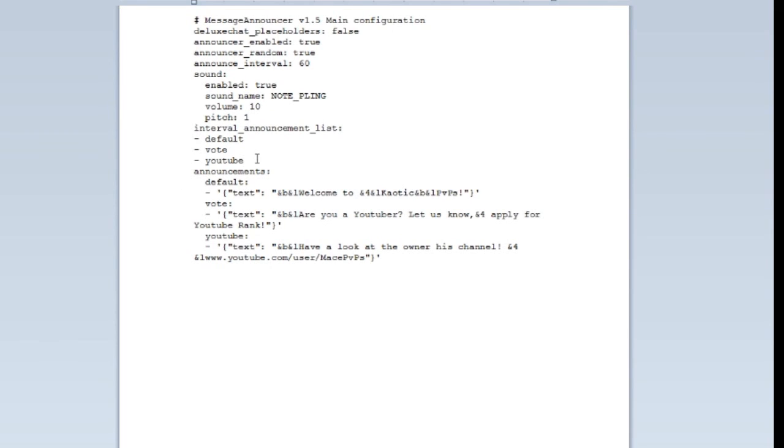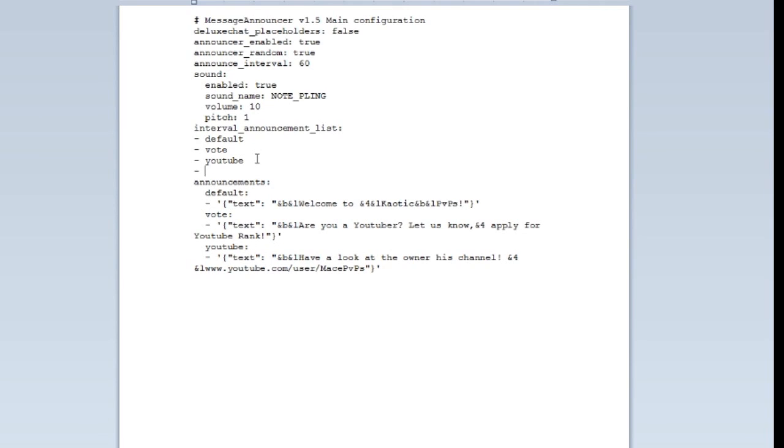Let's say I want to add another message — I'll call it 'make'. What you do is copy an existing line, hit enter, paste it, rename it, and change the message text to something like 'Make sure you vote.' That's pretty much it. There's already default text inside — you copy it, paste it, change the name, change whatever you want to say, and that's about it. That's it for the top three plugins!